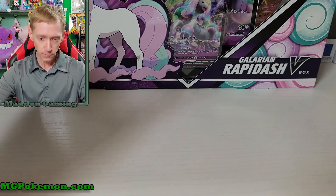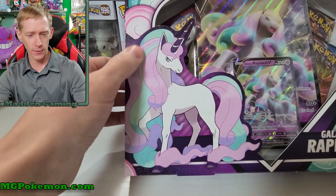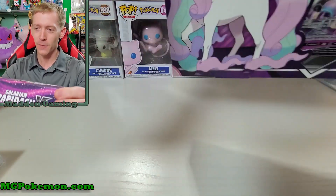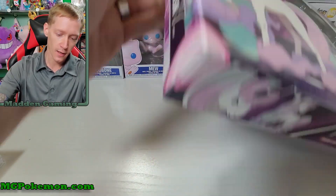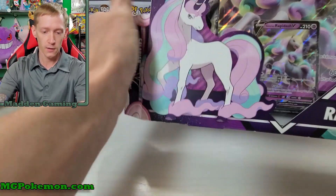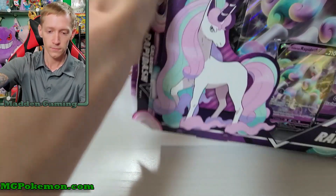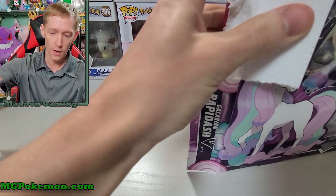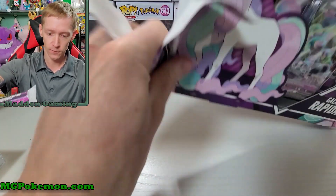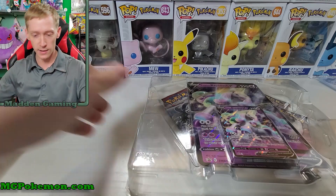With that out of the way, let's go ahead and tear this Galarian Rapidash V-Box open. I wanted to point out a little detail here — it's actually got glitter, it's a textured box, which is pretty cool. I pulled it out and was like, oh wow, this is cool. Anyway, just a little detail that gets me sometimes. Let's see if we can actually open this box compared to the Pikachu box the other day. It's not looking great so far... Well, I think we got it. It wasn't as bad as the Pikachu box — it just didn't tear very well. I had to actually tear the whole side of the box off. But we're in, we finally got the box open.